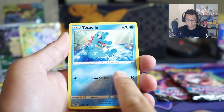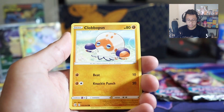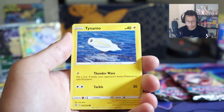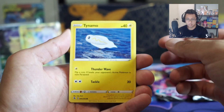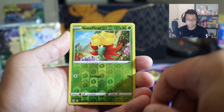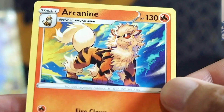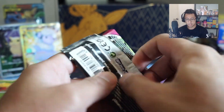Totodile, very nice, very cute. Bunnelby. Clefairy. Tynamo - that's not a Yukimori one, I forgot about this one, very nice. Tynamo - I'll take that Tynamo actually. Reverse Gossifleur. And Arcanine - look at that, very nice. Alright, Genesect VMAX next pack.